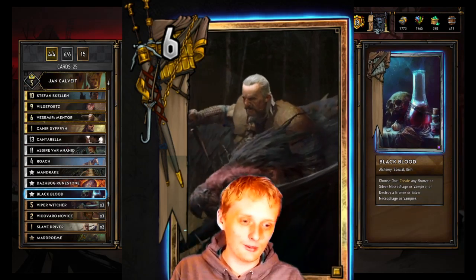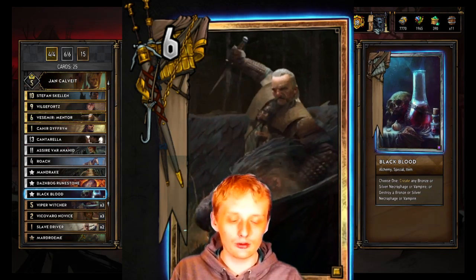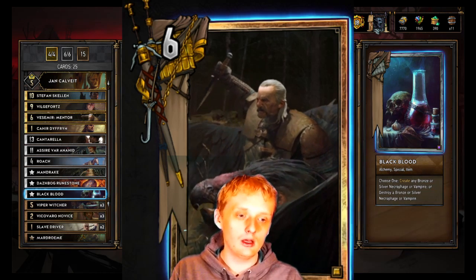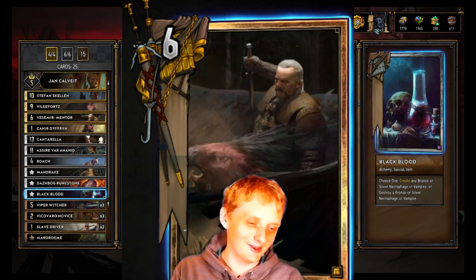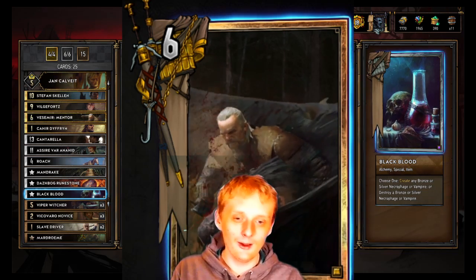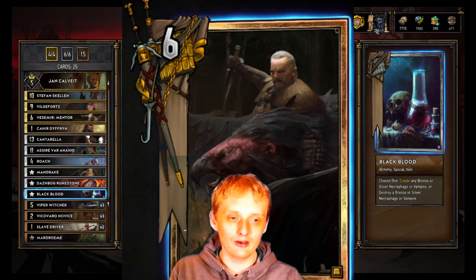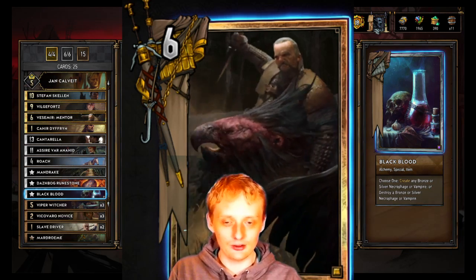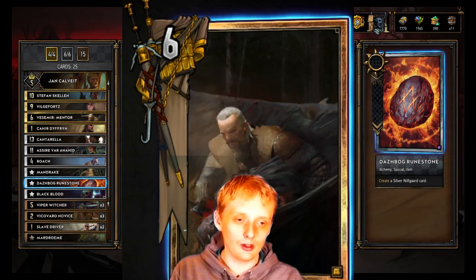Black blood: choose one — create a bronze or silver necrophage or vampire, or destroy a bronze or silver necrophage or vampire. This is mainly used to create a bronze or silver necrophage or vampire, because there are some good choices in there. If you're not completely unlucky, you're gonna get something good. It counts as alchemy, which works out well.